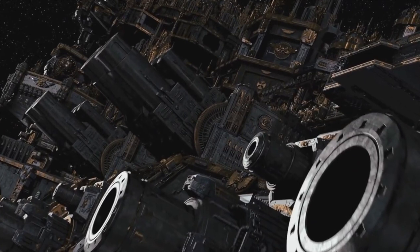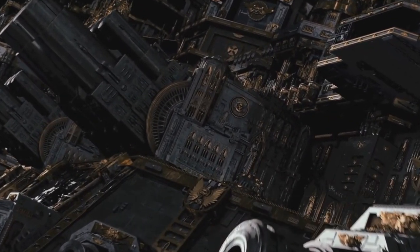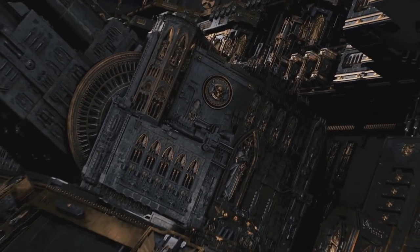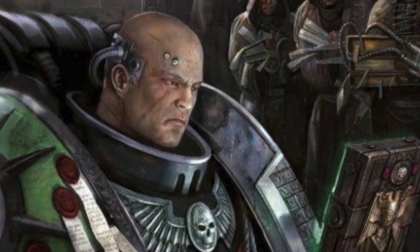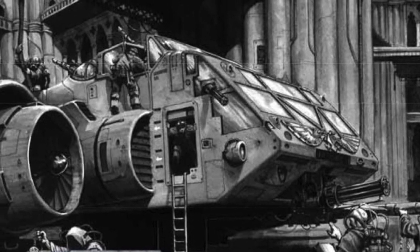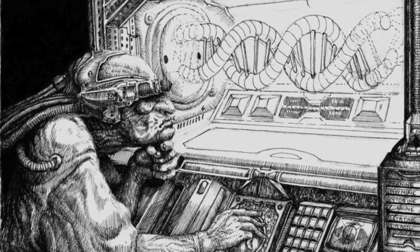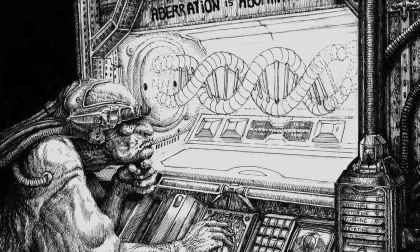My favorite parts are learning about the inner workings of the Death Watch watch stations. Some of these military fortresses are as ancient as the Imperium itself, and basically whole worlds in themselves. From vaults containing manuscripts that hold old knowledge of ancient Xeno empires and forgotten Archaeotech, all the way down to space docks that house old void vessels thought to be lost by mankind during the Horus Heresy. Even the functionality of these watch stations are small glimpses as to the human ingenuity of the Dark Age of Technology.